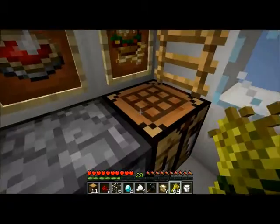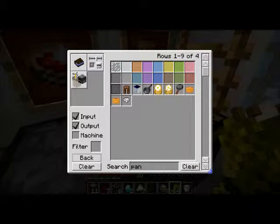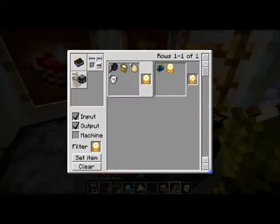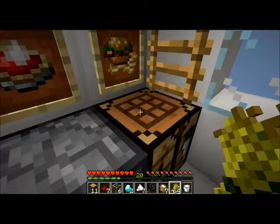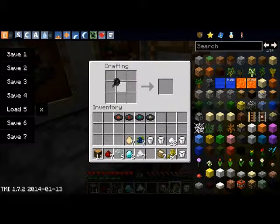I'm going to be the chef of this plane — definitely the most important job. So how do you make pancakes? I have a lot of cool recipes in my mods. I need a skillet, flour, eggs, and milk. I hope this is in the right order.